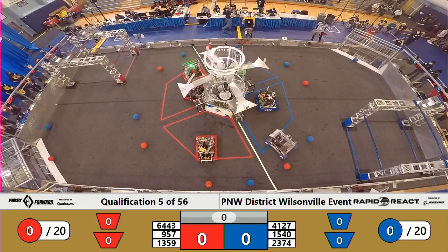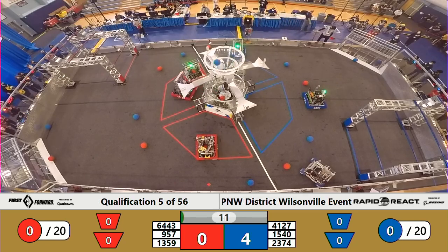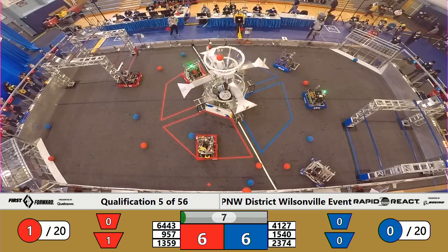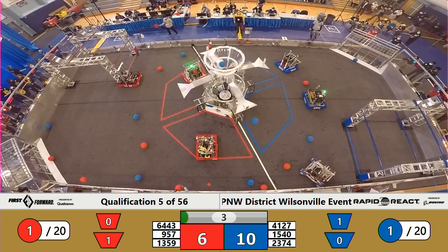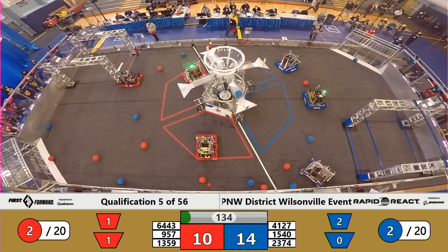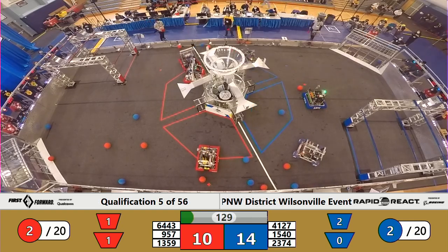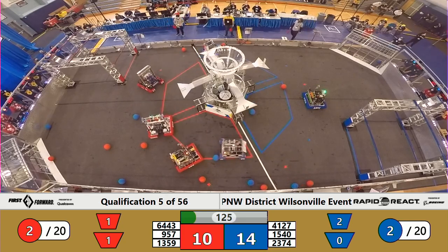One, go! Underweight qualification match number five. All three blue robots appear to have taxied. Flaming Chickens with one successful shot in the upper hub, one not. Human player just misses for the Red Alliance. 15-40 is able to get a second piece of cargo, scored for the Red Alliance. Looks like two pieces of cargo for each alliance as the drivers step forward to take control. 14-10, the early advantage for the Blue Alliance.